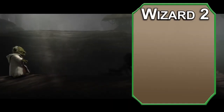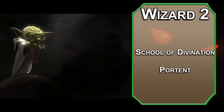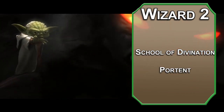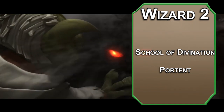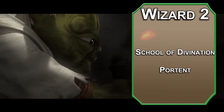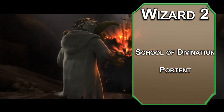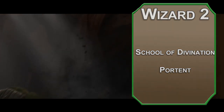Level 2 Wizards get to choose a school of magic. We'll be looking into the School of Divination. This gives you a Portent, meaning you can roll 2d20s at each long rest and keep those numbers. You can replace an attack roll, ability check, or saving throw with one of these rolls before the roll is made, and use it on any creature you can see. So if you roll high, help yourself hit. If you roll low, make an enemy miss.